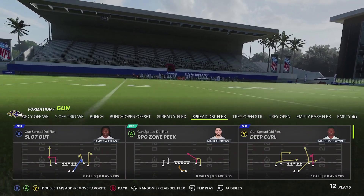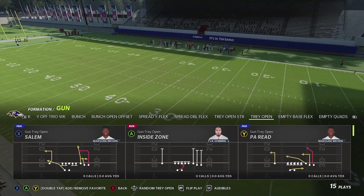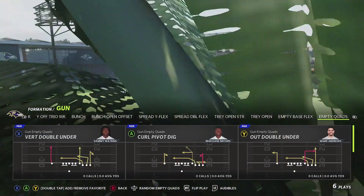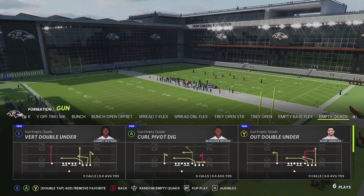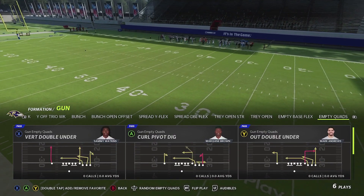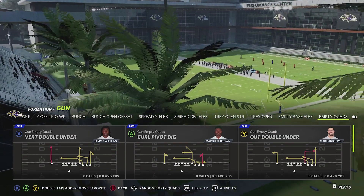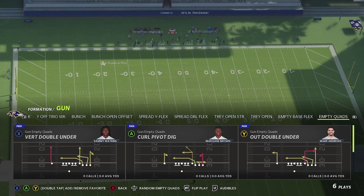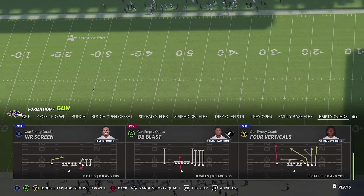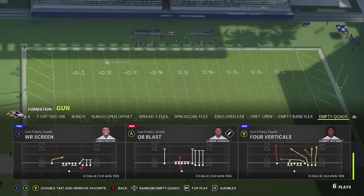Spread Double Flex is the same as last year. Trey Open Strong and Trey Open return. Then there's a unique empty formation: Empties Quads, only found in the Ravens and Cardinals playbooks. You've got four people lined up to one side and one on the left — it's going to be a little different to cover and can catch people off guard. It features an interesting wide receiver screen on the left side, and you can combine that with a Quarterback Blast — not a draw, a blast — which could be an interesting mix-in.